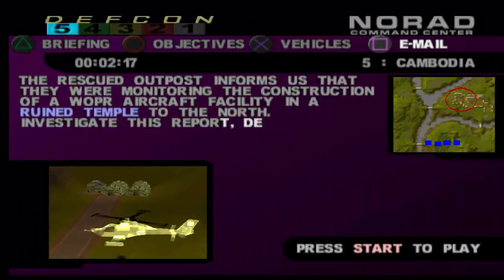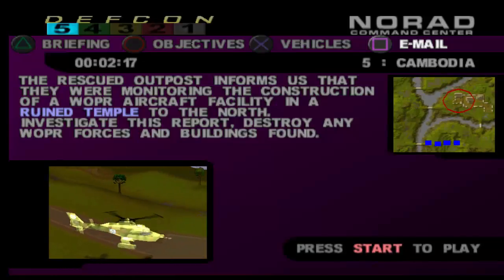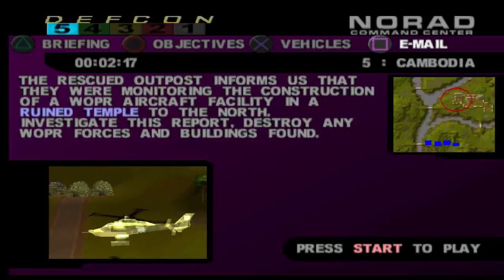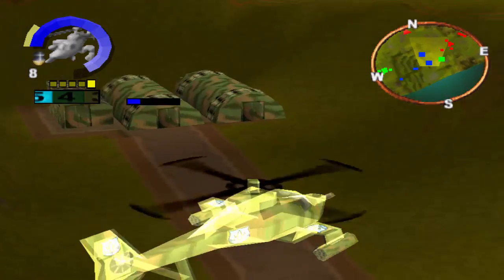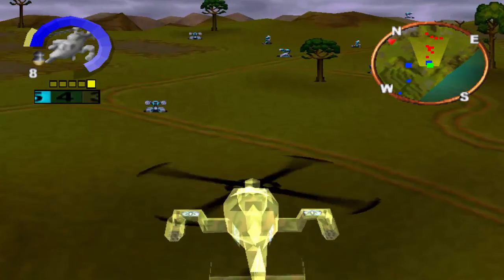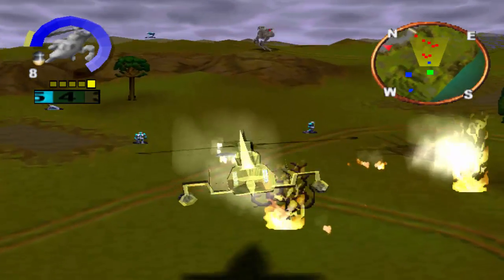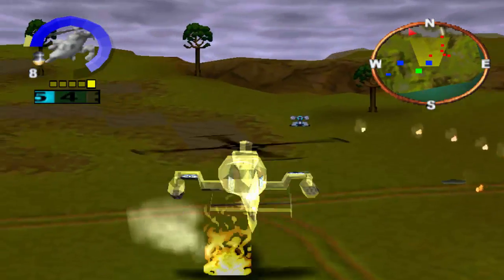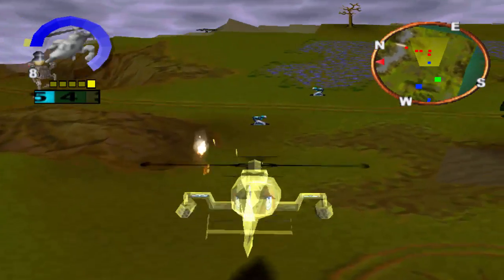The rescued outpost informs us that they were monitoring the construction of a Whopper aircraft facility in a ruined temple to the north. Investigate the report. Destroy any Whopper forces and buildings found. I could do that, but first there's more units here that you don't actually have to take down, but it probably wouldn't be a bad idea.